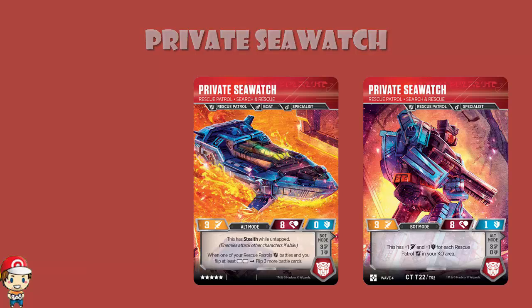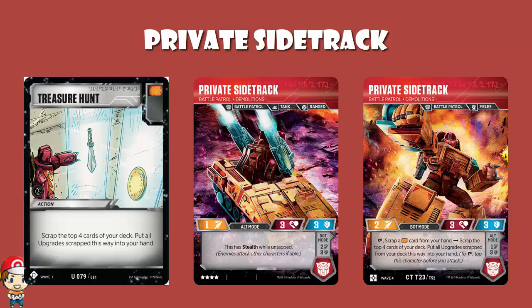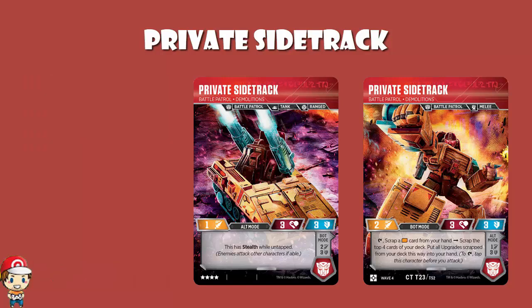Private Side Track has a tap skill that lets you scrap an orange icon card from your hand, scrap the top four cards of your deck, and pull all upgrades scrapped this way into your hand — essentially it's Treasure Hunt. What if you've got fewer than four cards in your deck? You scrap all the cards in your deck, set those cards aside, shuffle the other cards in your scrap pile into your deck, and then keep scrapping until you hit four. Same ruling: if you run out of cards mid-ability, set aside any cards already taken, reshuffle your scrap pile into your deck, and keep going.